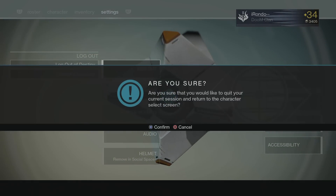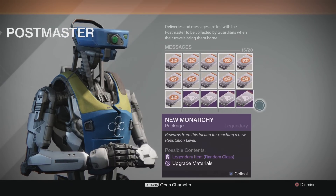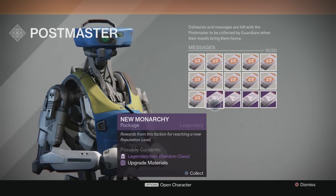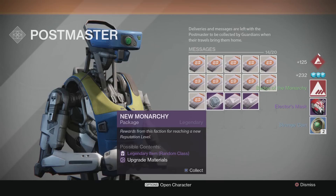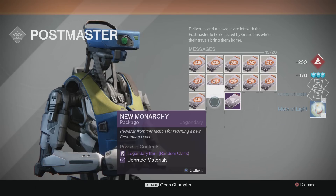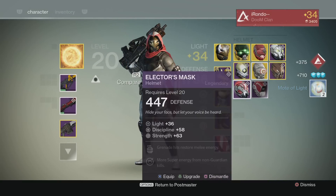Alright guys, so we're back now on my hunter and we're gonna be opening the last few packages. Hopefully we can get a shader. You guys can see I actually have a lot of public event packages here, and then we have four New Monarchy packages. Guys, please pray that I can get a shader for these last four. Let's go in and see for the first one. No dude - the Edge of Monarchy, elector's mask, strange coin. Come on, motes of light! No - the elector's hood and motes of light.